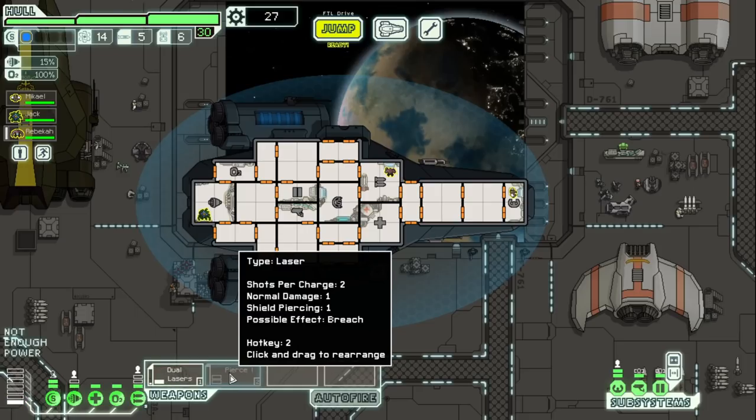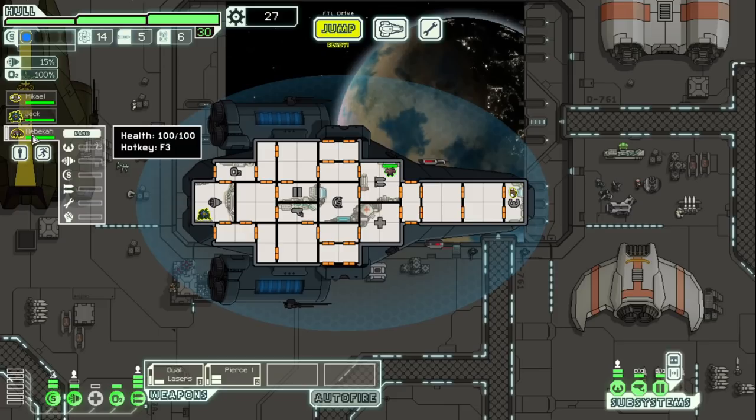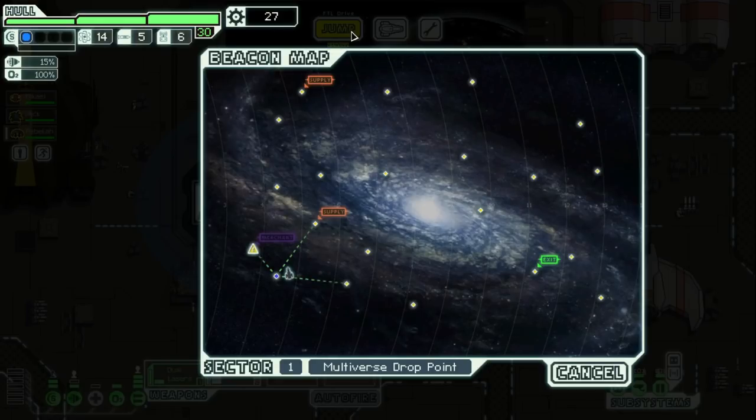We've got our dual lasers and our pierce laser. Pretty basic here. Rebecca has her nano ability. Let's get going. Look at this background — this is pretty sexy. I should note with this mod it comes as a big package. So if you do install this, you don't need the extended pursuit indicator or fancy planet backgrounds, because it comes with all that, which is awesome. I can't help but notice there is a merchant marked — not a store — and some supplies. Let's go to the merchant first.